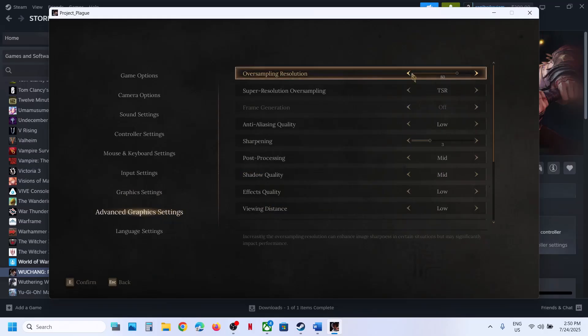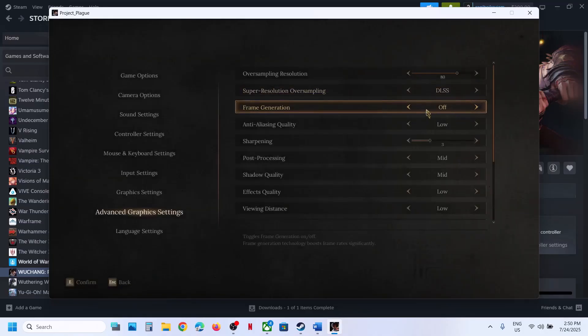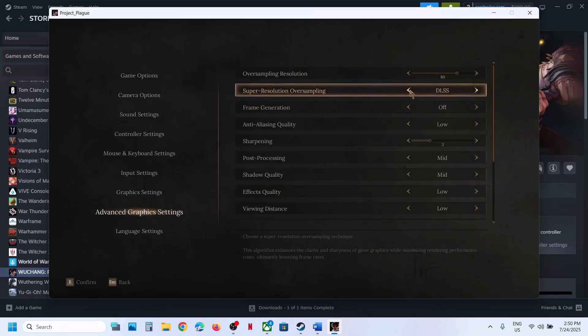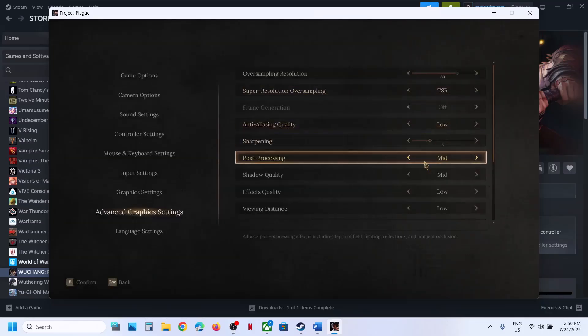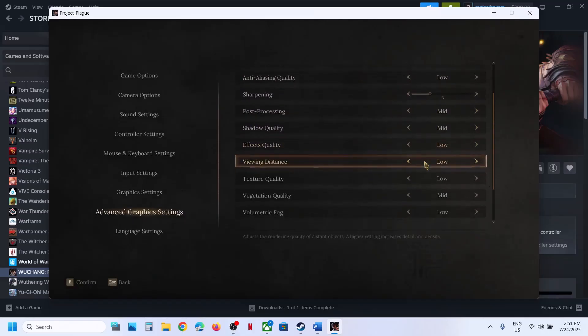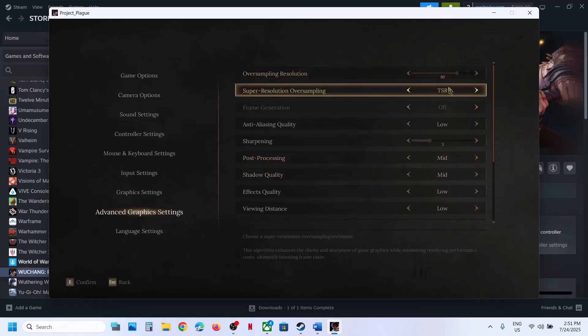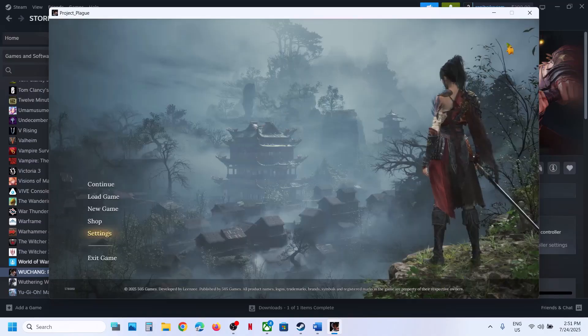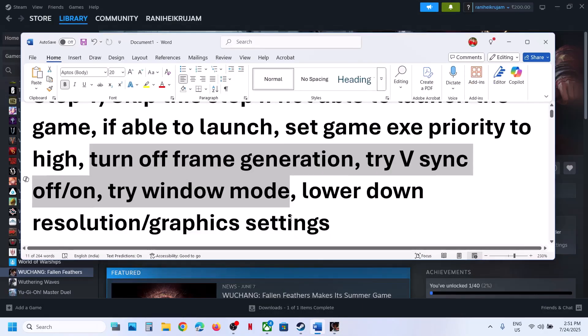If you are using DLSS or FSR, turn off frame generation — this has worked for many players, so it might work for you. You can also try TSR. In my case I have selected TSR, and I've set all the graphics options to Mid or Low. Confirm the settings and then check the performance.